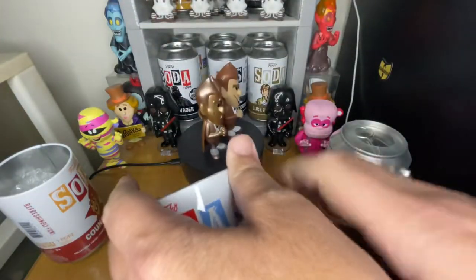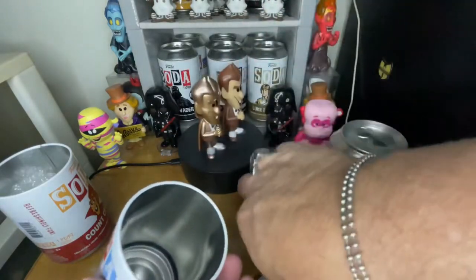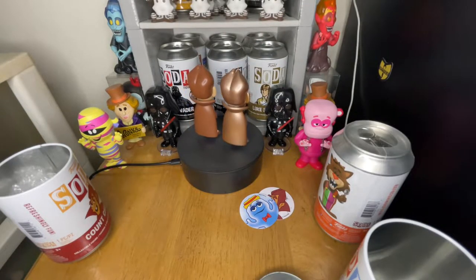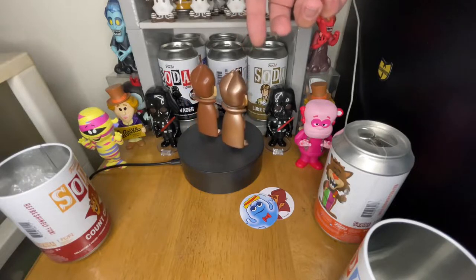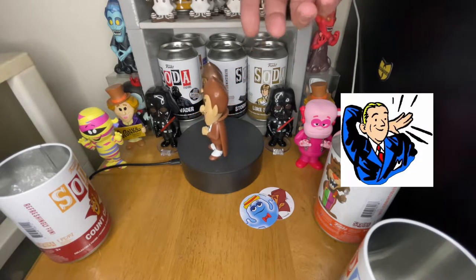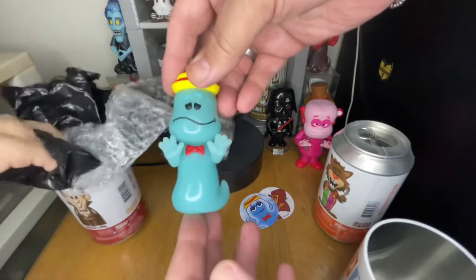We've got to shake it up, and thank God we have a pog in there. Oh, that's a nice one — look, the Boo-Berry! Looks like a chase pog. Glow Boo-Berry! It's glow-in-the-dark Boo-Berry. I'm going to glow him up and see if I can get you an image over here. He stands — cool! I think he looks really cool and metallic. When you get to the front you're like, oh my — good job, Funko.